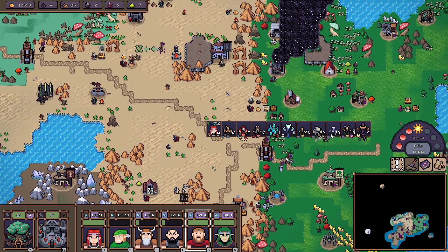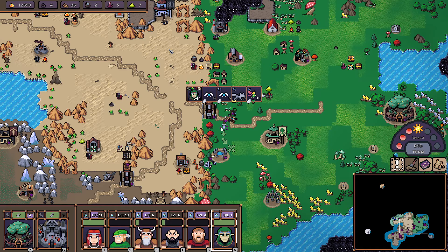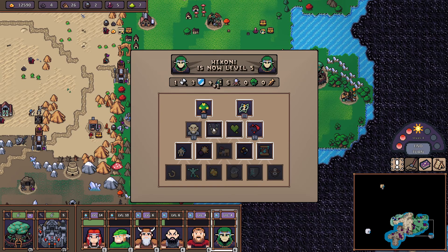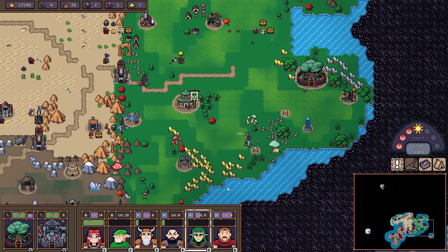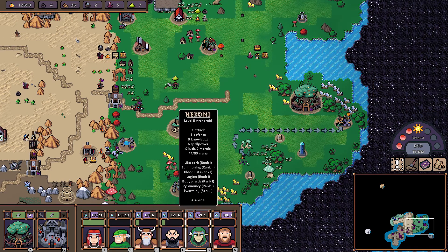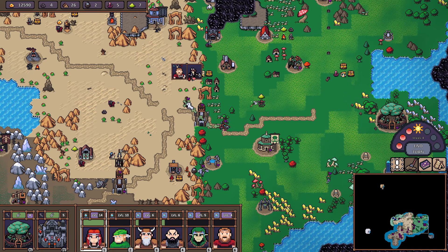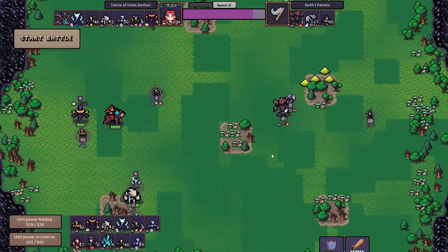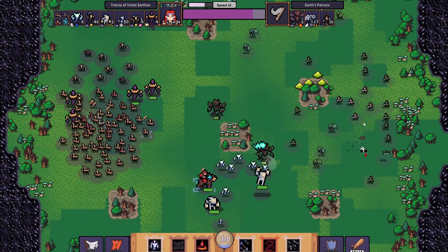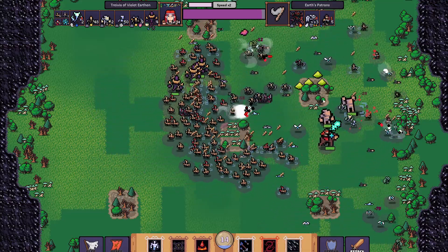I can almost reach my main hero. Let's get that weapon — I'll come back later for that. Back to Toxicology. Let's put those guys in the back. Look at the damage that Toxicology does — amazing, it almost kills my enemies on its own.